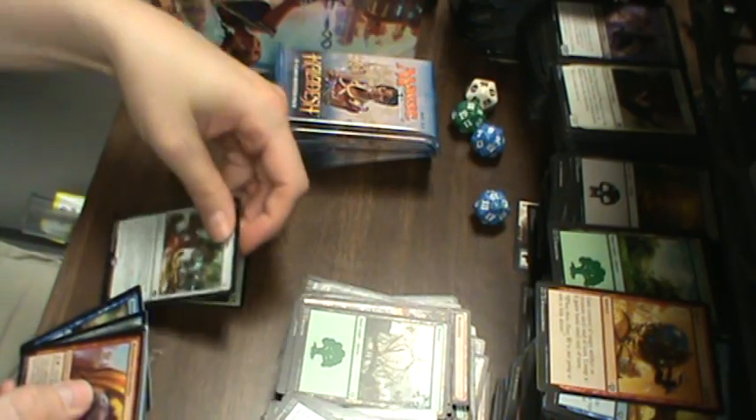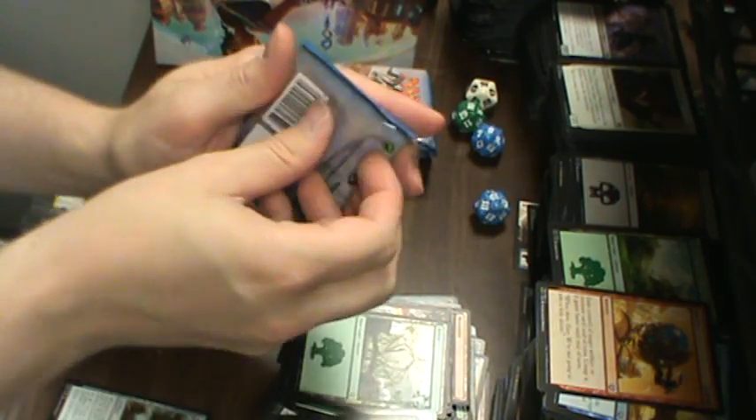Running out of space with all these cards. Right off the bat we've got a foil Aviary Mechanic — cool, very good looking. And Animation Module. Still not a masterpiece, but we'll see.